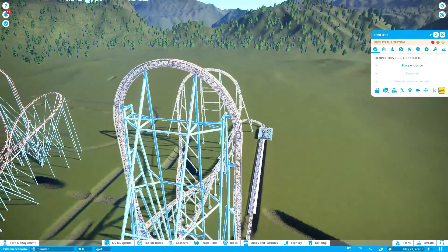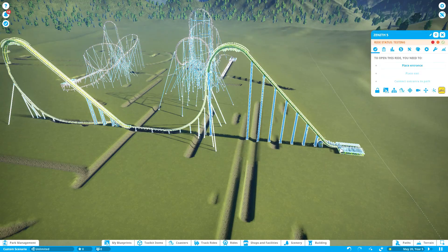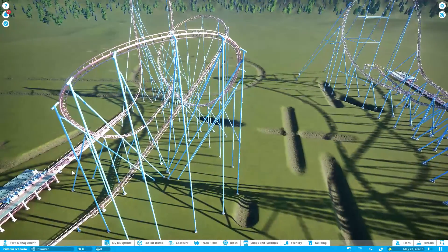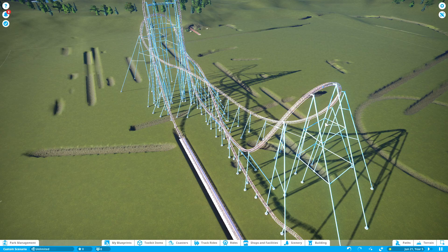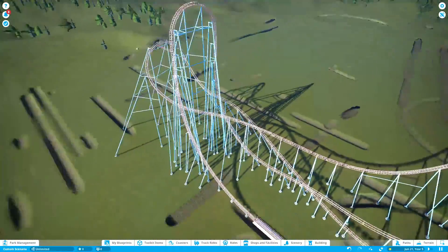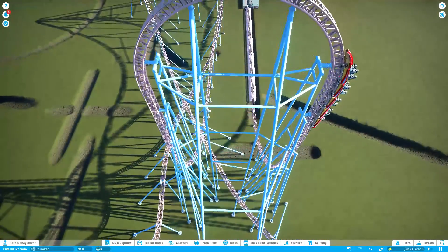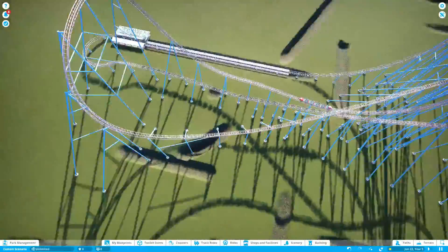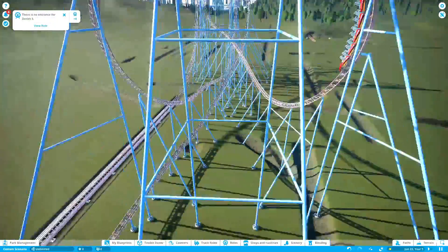It's actually a little faster than the real Xcelerator. The real one goes about 82 to 83 miles per hour, but this one goes about 99 miles per hour — so it's about a 15 mile per hour difference. That is my Xcelerator recreation, see you in the next video, bye!